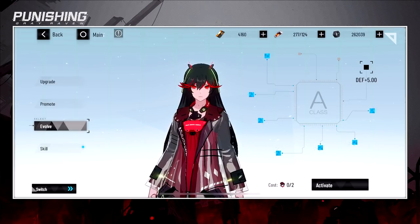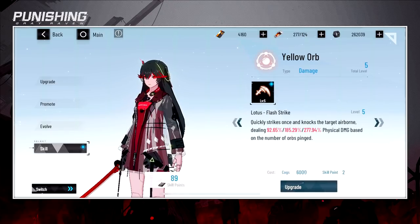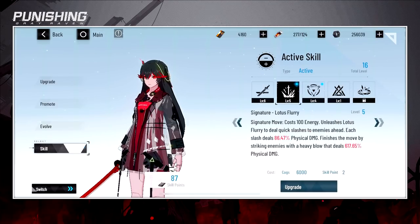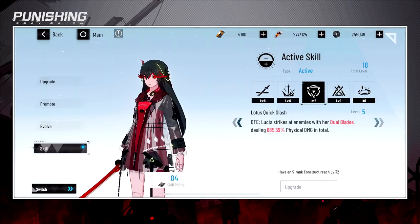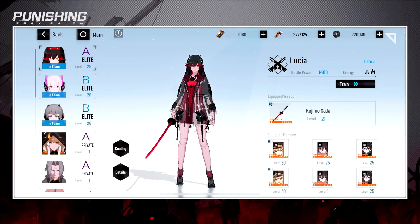Once she reaches max evolve — I need six more — she'll go up to S rank and gain a ton more stats, increasing your BP. For skills, just go through and level them up even if she's not your main DPS. I go through and upgrade all skills whenever I can, and once the blue dot disappears you've upgraded everything you can.